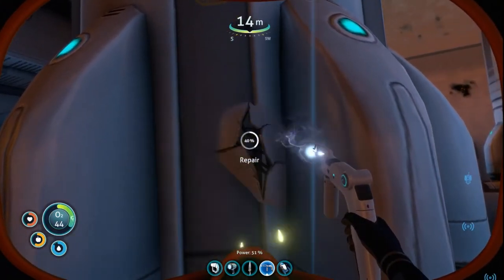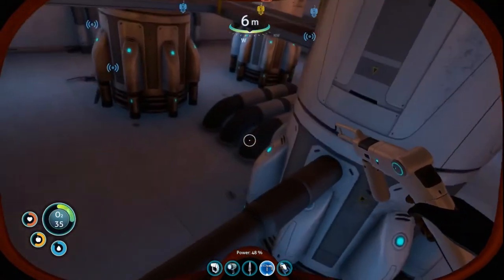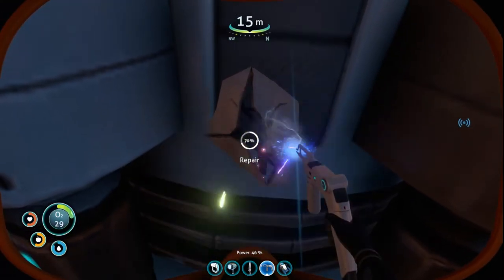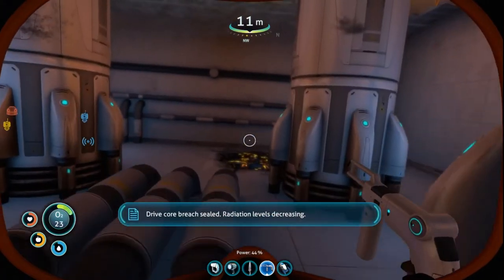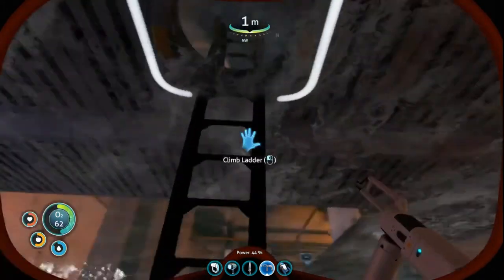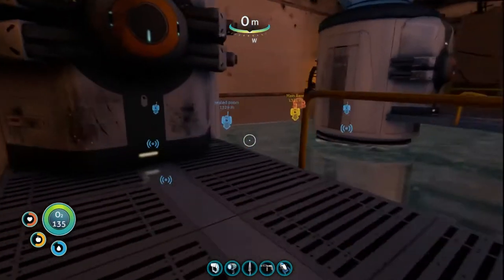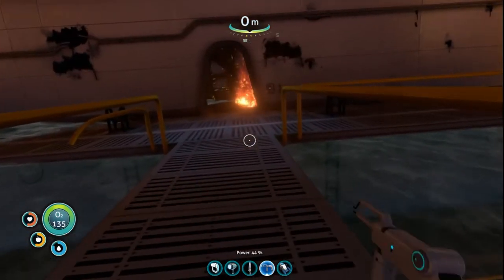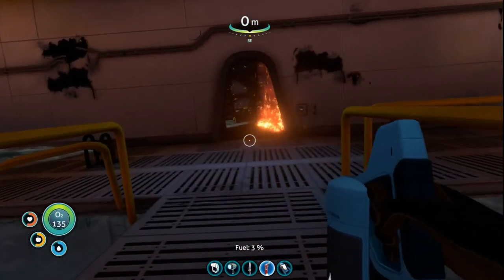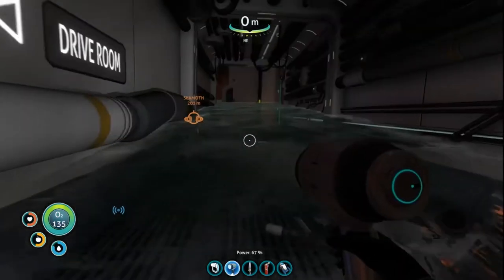We've got two left. When you're out in the world and you get that radiation warning — I need to find it — there it is, right there. By sealing these breaches it fixes the radiation, and at some point the radiation no longer affects you. We're done in here — I got the module. So we're done in there — awesome! I don't need that anymore. We're gonna bring the fire extinguisher back into the four slot. The drive room is done.